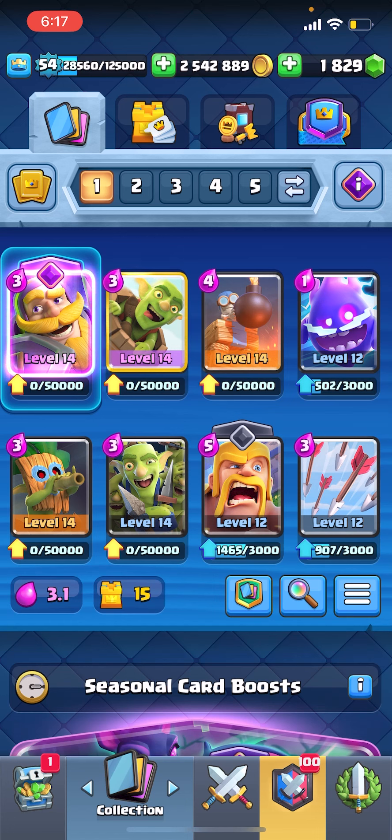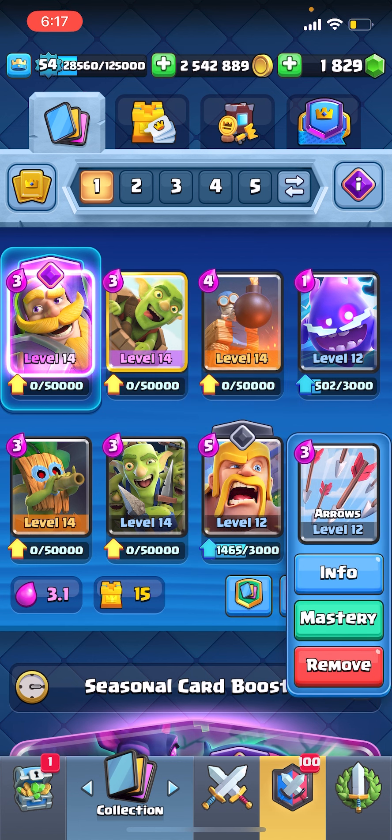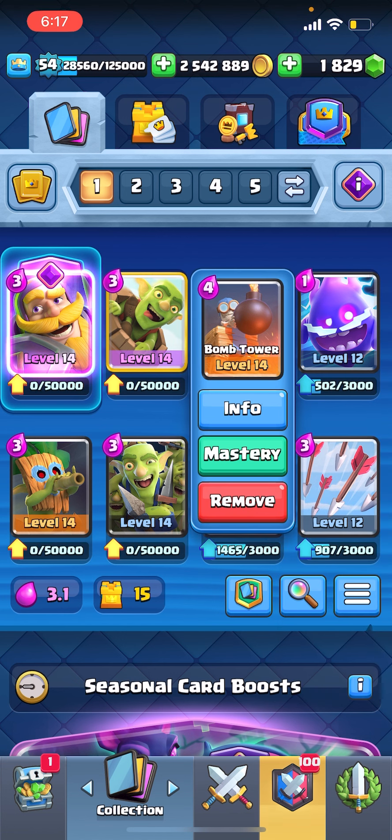Yo, what is up guys? It's RandyCR here. In today's video, I'm going to give you guys the best defensive log bait deck. The E-Spirit's for all the Evolution Bats players. Everyone's using Bats, even though they're not evolved. And the Arrows and Bomb Tower is for more of like Splash, so more for like the Evo recruits, because people are still using them. I hope you guys enjoy this video. Like and subscribe if you guys do, and I'll see you guys in the first game.